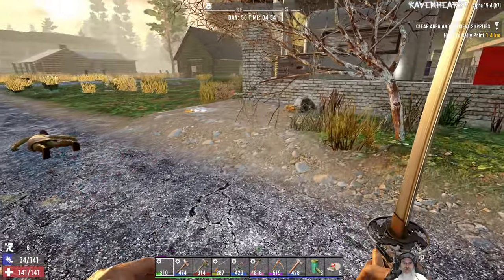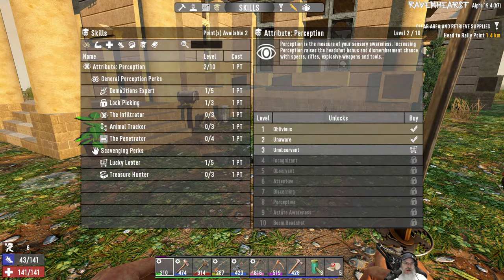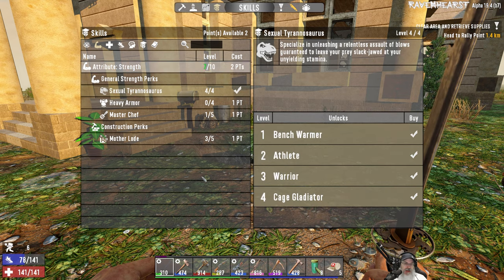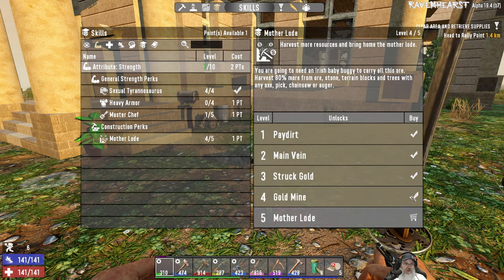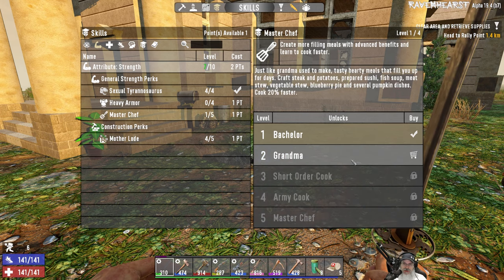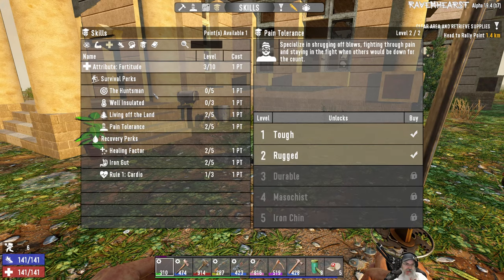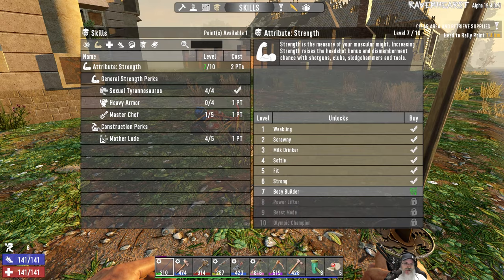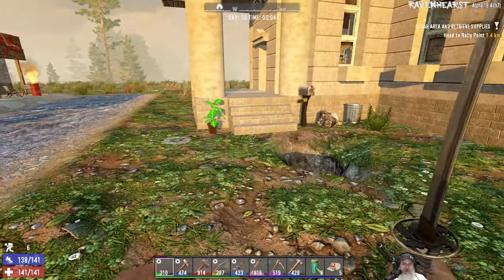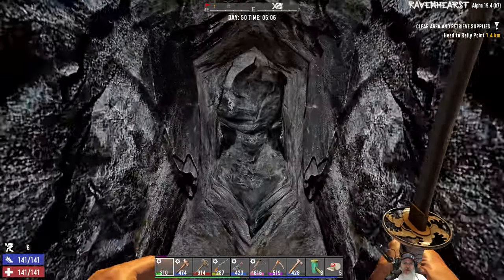I've got full Sexual Tyrannosaurus now — maxed out on that, which is helping quite a bit. We have two points to spend too. I'm gonna go ahead and put at least one into Motherload. You know, because of all the mining work we're doing, it would not be a bad idea to put points into that. Actually, I'm just going to finish this one out because I still have a lot of mining to do and we'll get more resources from that. Anyway, let's go down and see what happened.